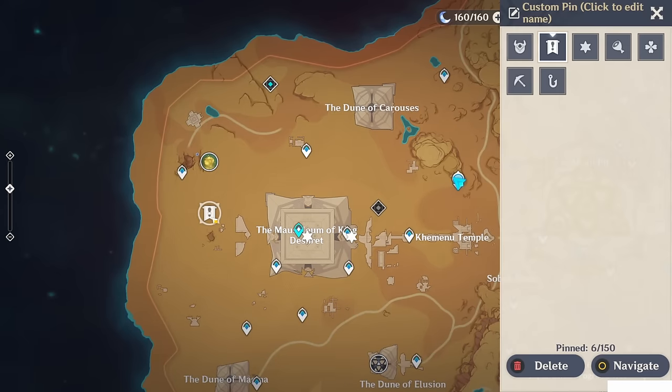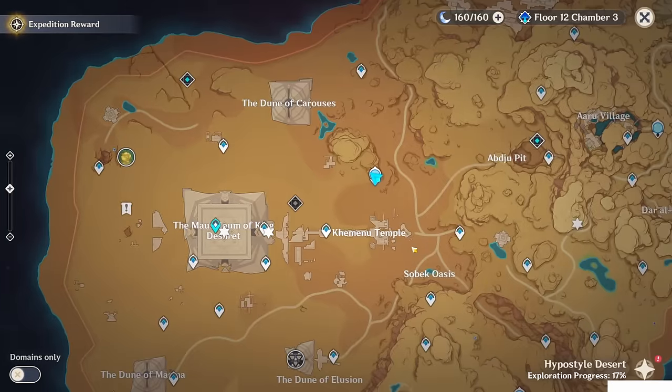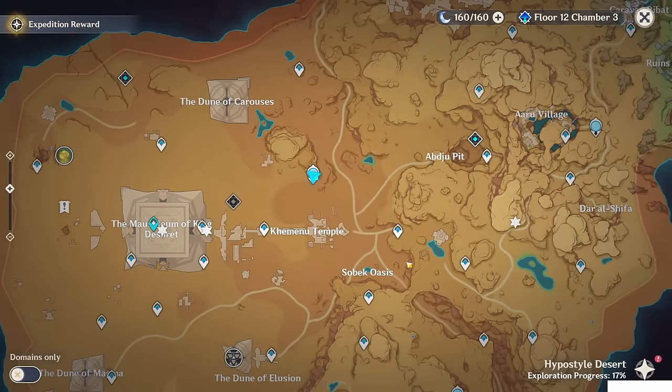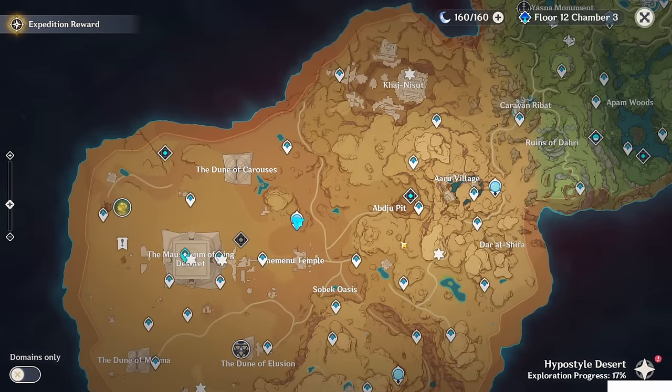Basically, here there is a room, and if you access it there is a luxury chest you can open. But in order to get into that room you need to find five quest items. Those five quest items can be obtained from five points, so I will show you one by one.